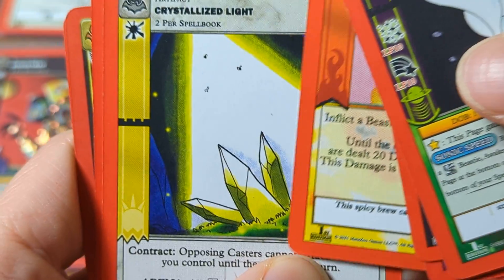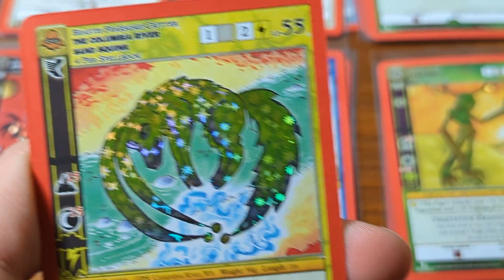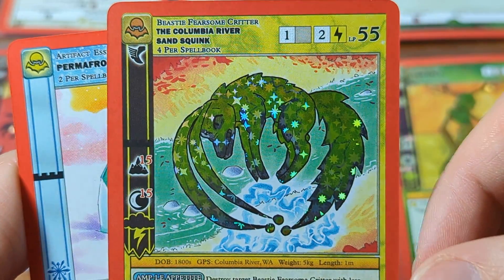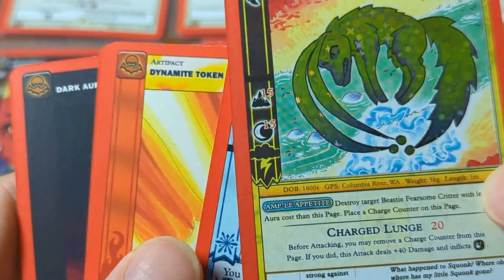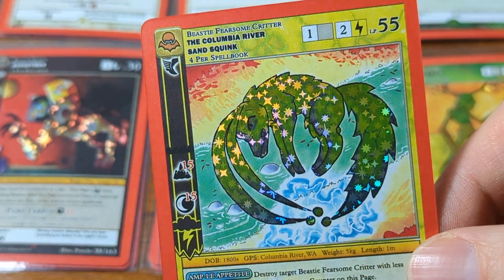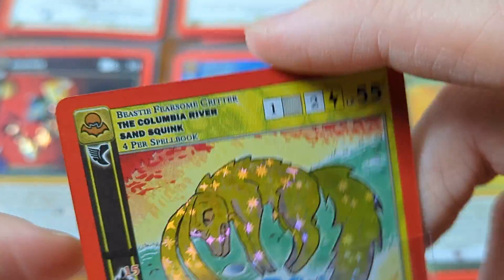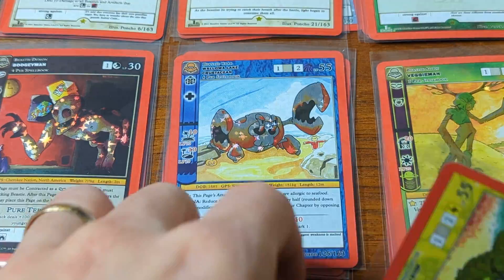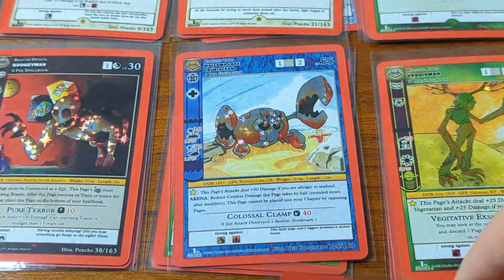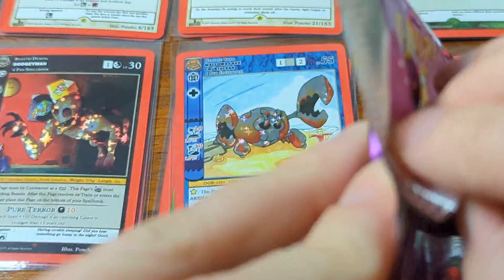Let me tell you about the pattern. On day nine, the last day, this pattern has held up all eight days before today, and we are about to find out if it will hold up on day number nine. The pattern is: if you get two reverse holos, you will get a third, no matter what. And that has held up.